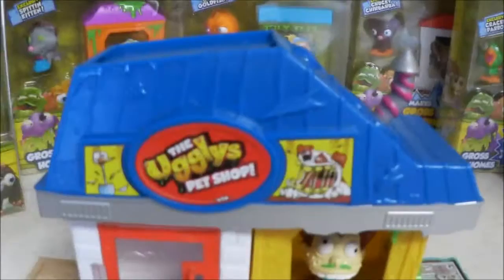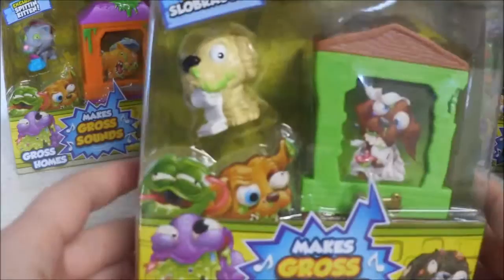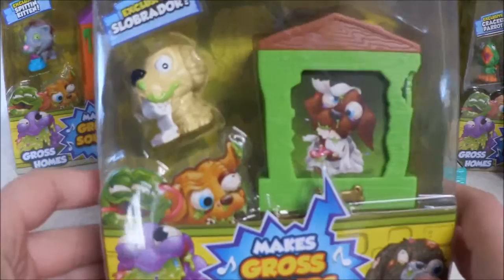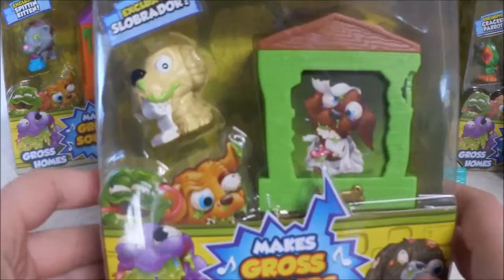The different homes that we have to put on top — we'll start with the Slobbrador. These are all exclusive pets: all of these pets here in these different homes, they're all exclusive to the home. You cannot get these pets any other way, just through these. And that's why I wanted to get these as well, not only because they make awesome noises and you can store pets in here, but because you get exclusive pets.